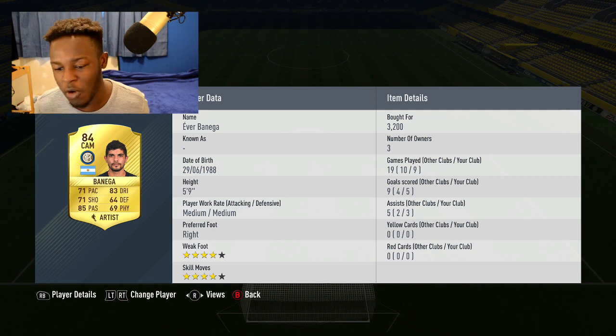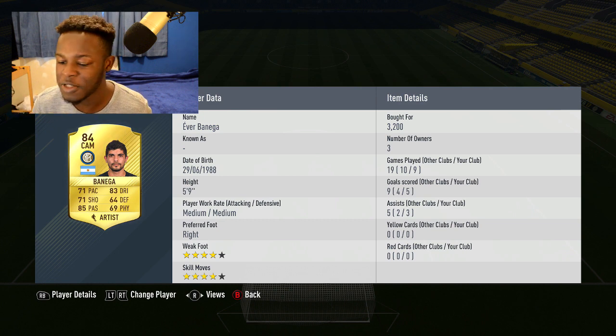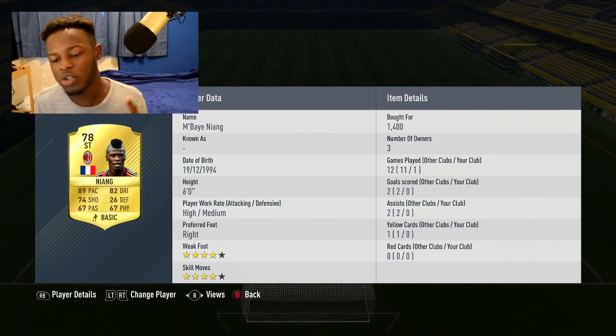We have Banega at the CAM position - probably the best CAM I've used in this game so far. He scores goals, creates chances, and is just always there. He's got perfect work rates, four-star weak foot, four-star skill moves, 85 passing so he can feed my strikers, and 83 dribbling. This guy is exactly what you're looking for in a CAM.